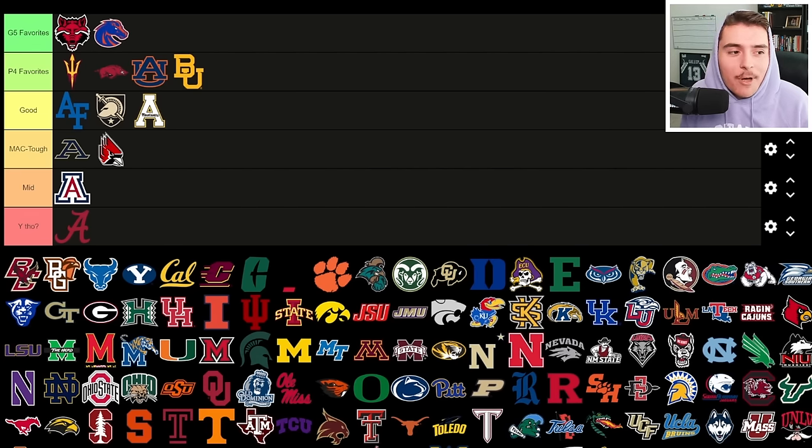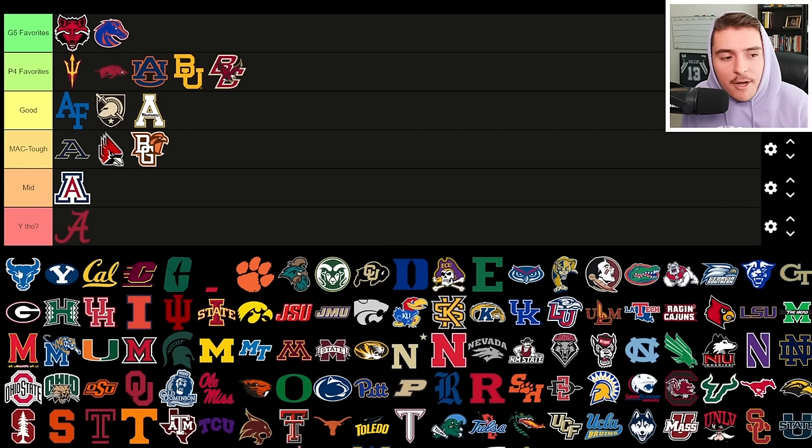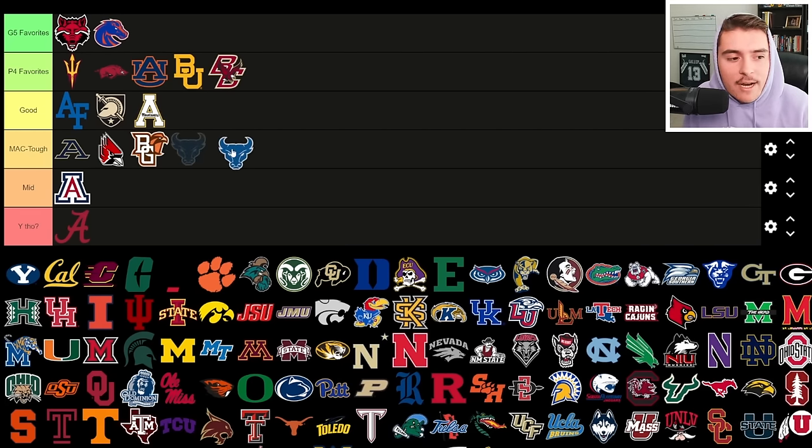I'll be a little biased here — Boise State is where I went to graduate school, so they're in Group of Five Favorites. They are Group of Five royalty with a good chance at the 12-team playoffs, featuring guys like Ashton Jeanty as an All-American candidate, Malachi Nelson, and good transfers. Plenty of fun playing on the blue field. Boston College went three and five in the ACC last season with quarterback Castellanos and new head coach Bill O'Brien, but recruiting in a competitive ACC landscape in Boston will be tough.